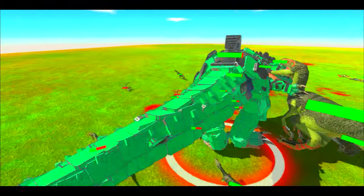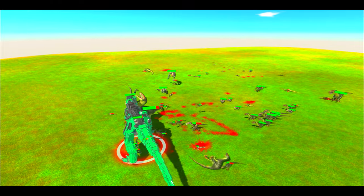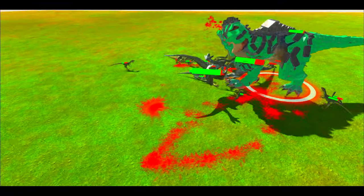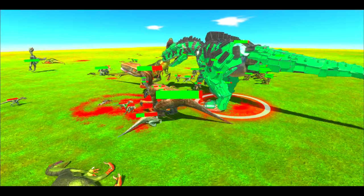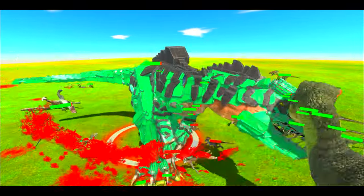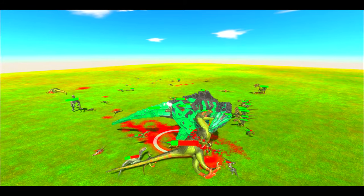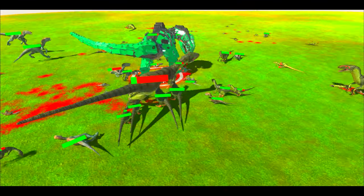He has made contact with the big guy — he grabbed it by the neck. That is not good. A slightly smaller one has come in to help, and he is now on the floor, clawing at the Giga's feet. The Giga did need some help, but considering how much health the Giga actually has, that's pretty great on the Raptor Pack.